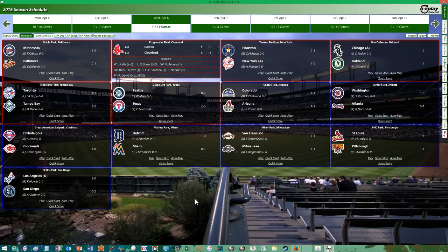The Red Sox moved to 2-0. David Ortiz was 4-for-4. I didn't simulcast the rest of the games — I wasn't sure exactly how that would handle it.